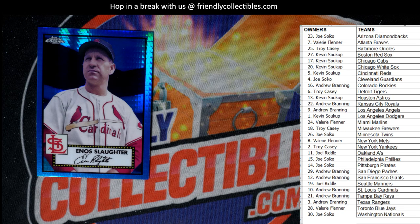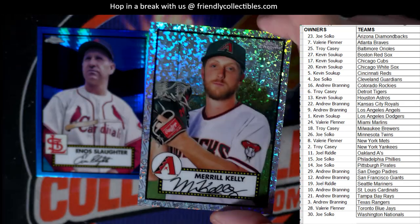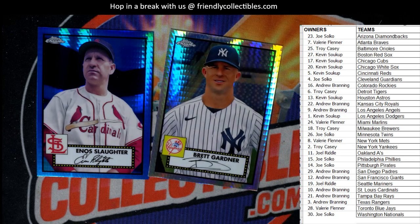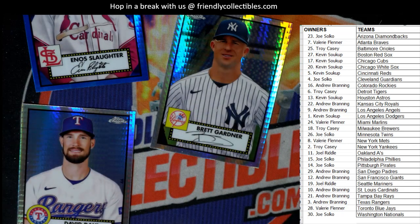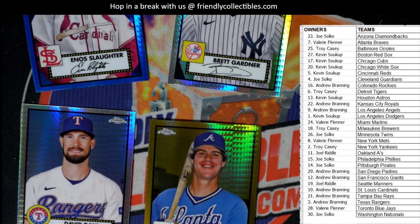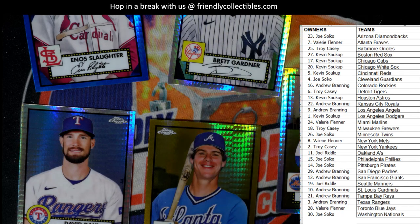So there are four exclusive prism refractors per box. When we pulled the first one I thought that was the exclusive prism refractor, but I believe these are the ones. That's four exclusive prism refractors, plus we had an autograph, plus the card numbered to 70 — this was a really good box, especially for the break price. It's pretty awesome. We've got the next one up there — Topps Holiday is up.